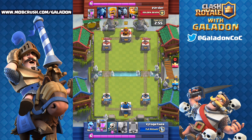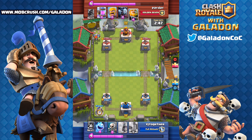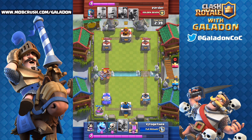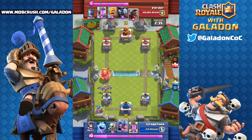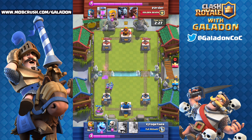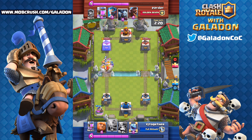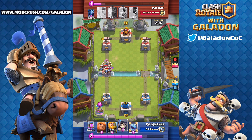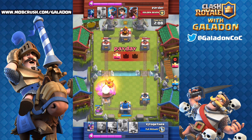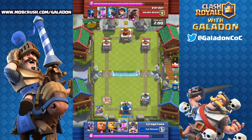Next up is vj together — this is the true definition of a triple giant beatdown. His deck has triple giants, mirrored three musketeers, elixir collector, and two single elixir cards. Right off the bat he drops a pump and his opponent absolutely smashes the tower. The three musketeers get in but the tower is already under a thousand hit points in the first 30 seconds.